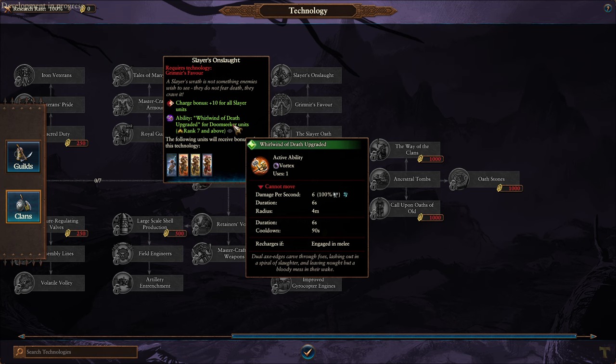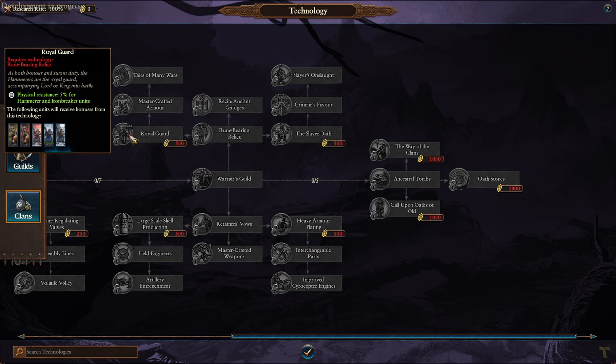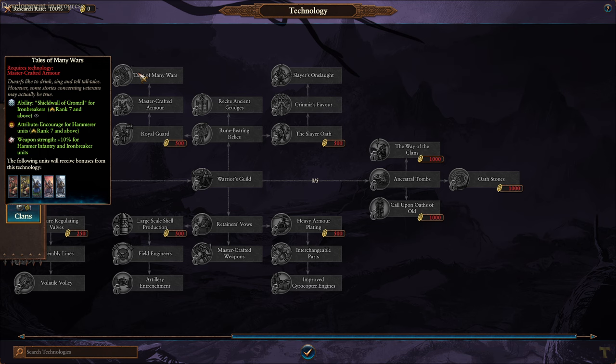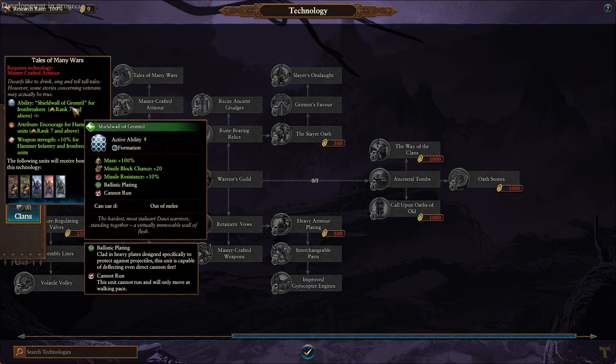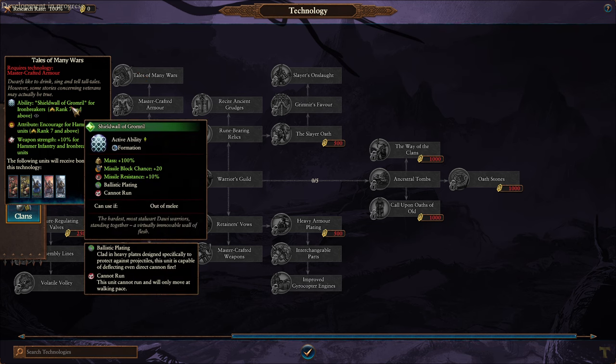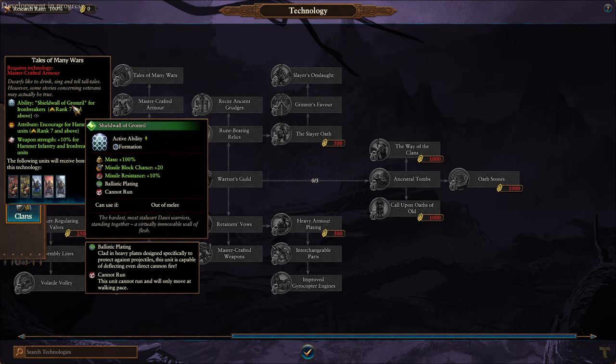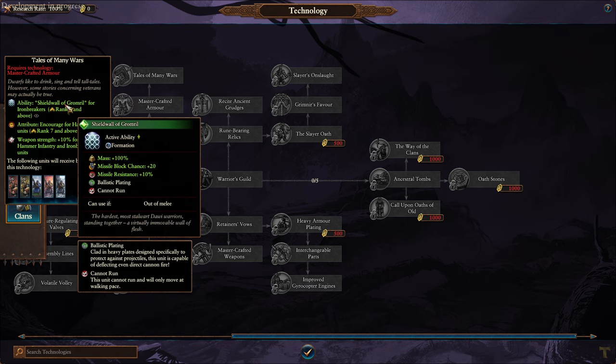You get a Whirlwind of Death on the Slayers now? It's six magic attacks, 100% armor piercing. That could either be insanely powerful or they probably won't even notice it. Oh okay, we can actually get Shield Wall on the big boys too - but that's only for Iron Breakers.